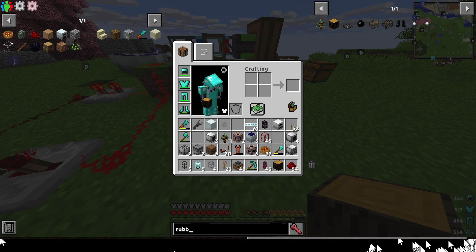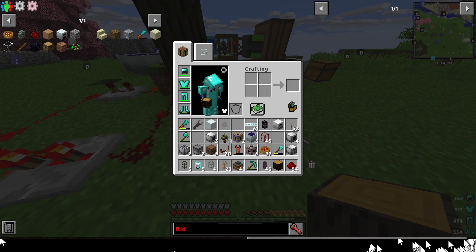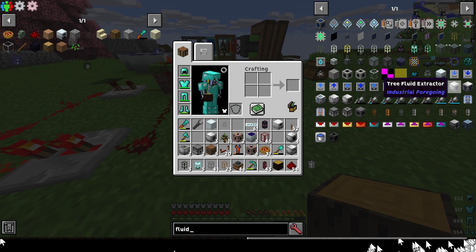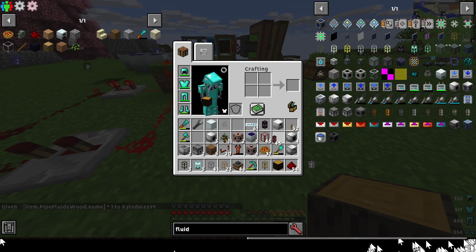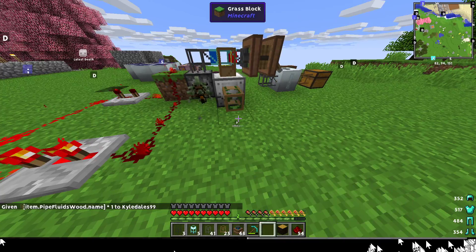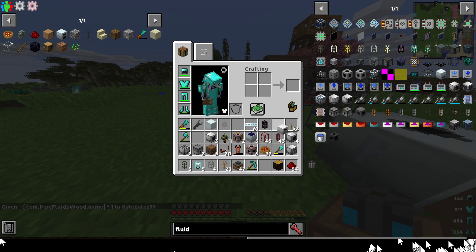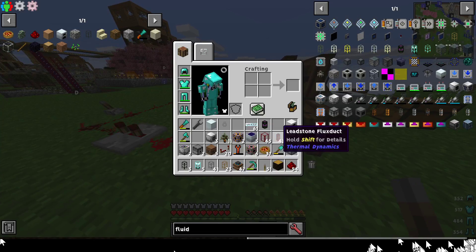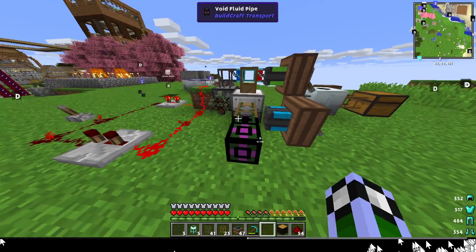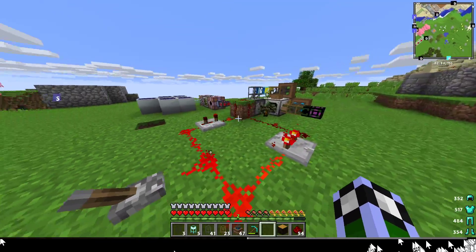For the sludge, you'll need a wooden fluid pipe placed here with another redstone engine and a lever to turn it on. You can use the sludge to make other items, but I just prefer a void pipe to get rid of it. And that's your automated rubber tree farm.